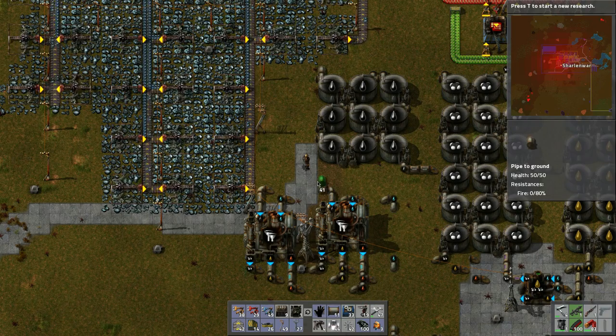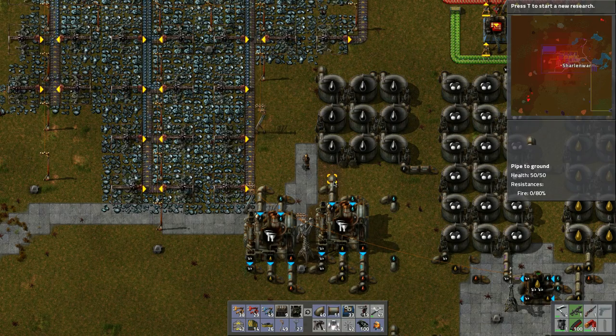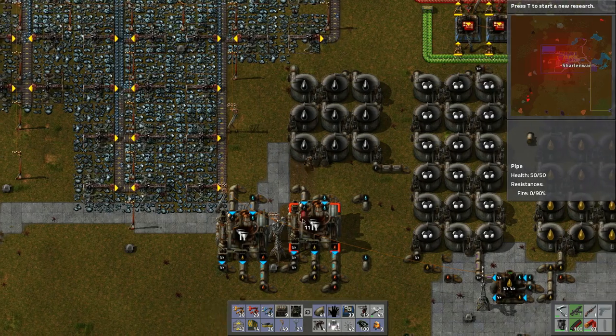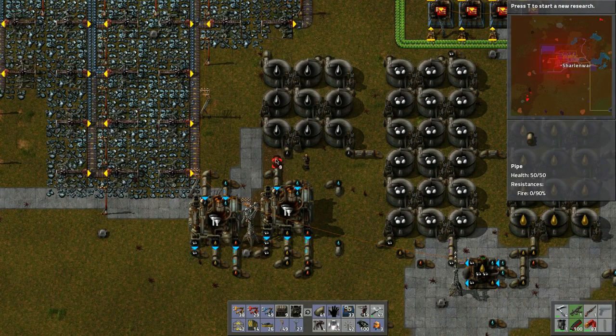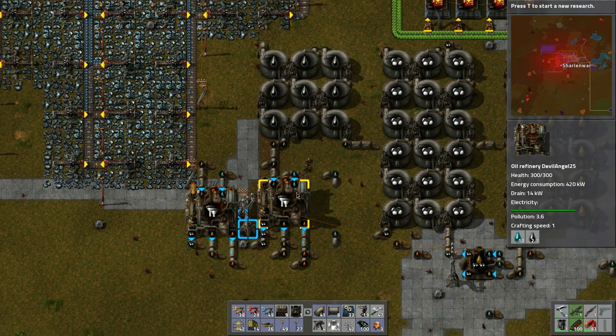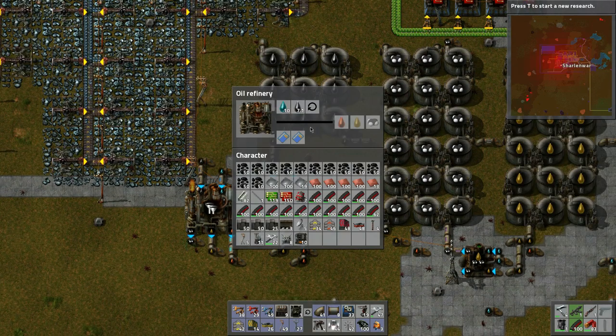Let's bring the gas this way - hard gas, crude oil. Let's actually do this - no, that's not gonna work. Let's just hook in the pipes like so, and I think these should be operating again.